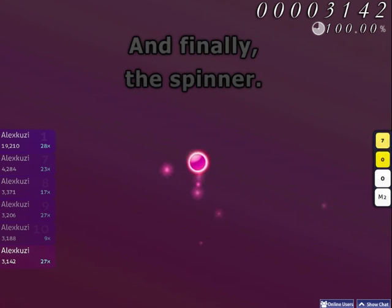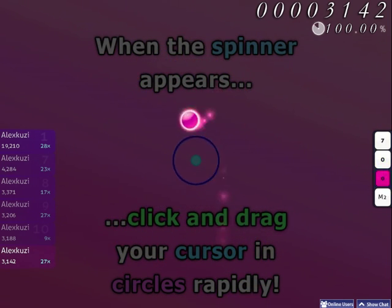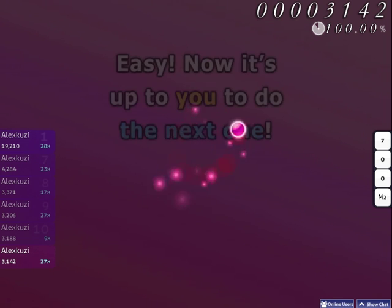And finally, the Spinner. When the Spinner appears, click and drag your cursor in circles rapidly. Easy! Now it's up to you to do the next one.